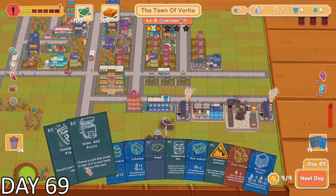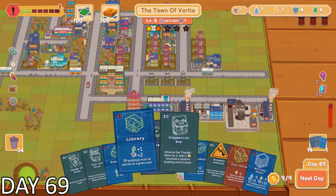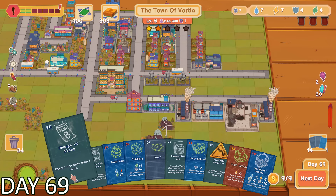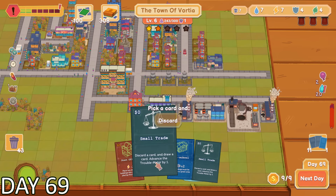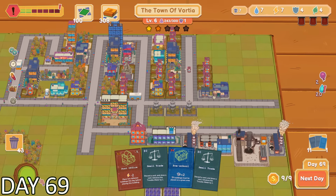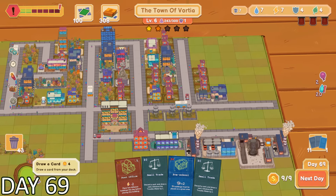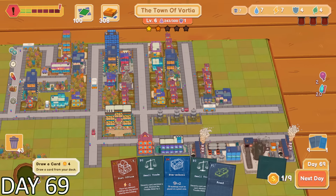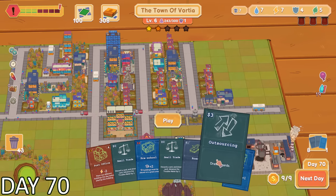My card deck was getting pretty full — I didn't really have any space to take on more cards. One card that I found especially useful was the Change of Plans. It completely wiped out all of the cards in my deck except the quest card, and then gave me a whole bunch of new ones. Weirdly enough, after getting all new cards, I didn't get any that were super useful. So I used the mayor button to get even more.